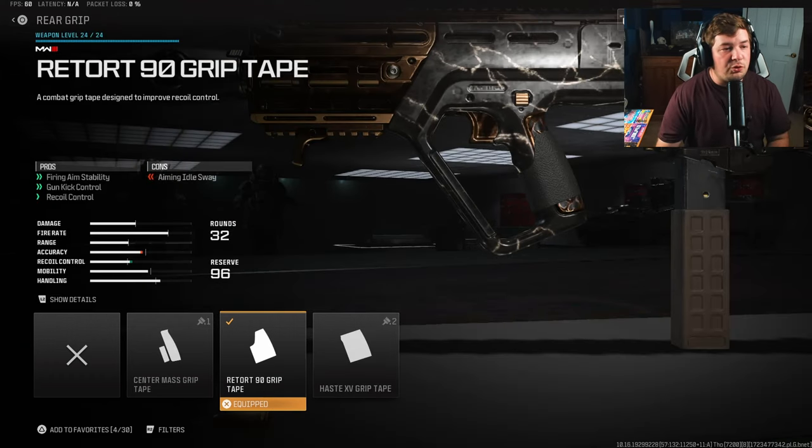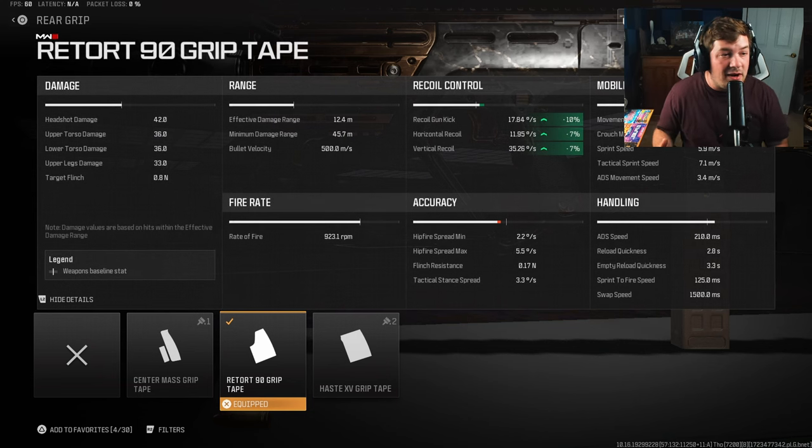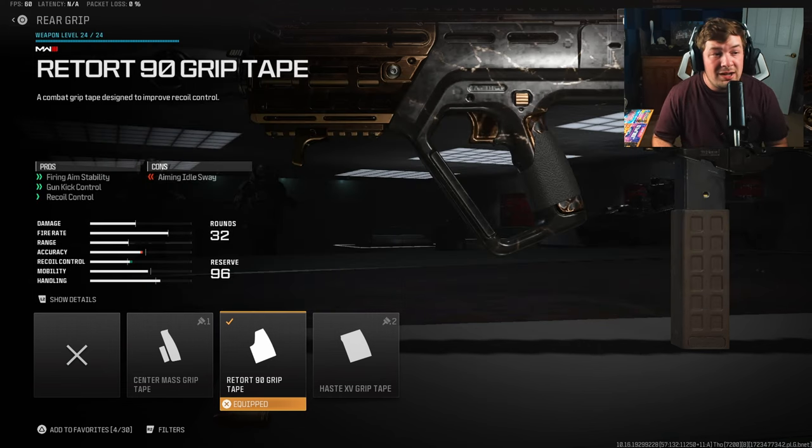For our next attachment, the Retort 9D Grip Tape - self-explanatory in my opinion. Gun kick and fire aiming stability, just touching on what the stock and comb were doing. That's 10% gun kick and 7% horizontal and vertical recoil control. What's even more awesome is the only sacrifice is aiming out of sway, which with an SMG is not really a massive deal since you're going to be playing very aggressive.